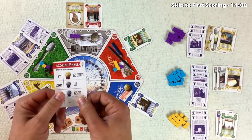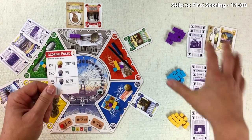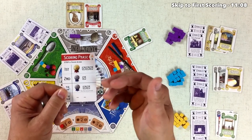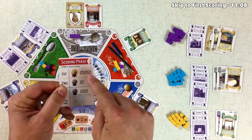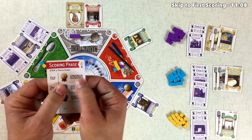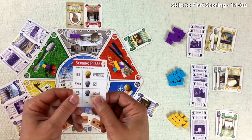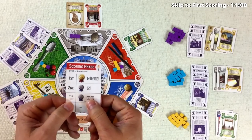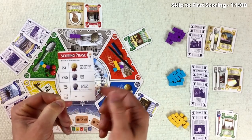Let's discuss how scoring works now that we're a turn or two away. This card is for the three-player game — there are different scoring methods for two- and four-player. In a three-player game, first place with the most supporters in a zone gets a four-point medal and can approve three exhibit cards. Second place gets a two-point medal and can approve one card. If there's a tie for first, both get two points and can approve two things. Ties for second get nothing.